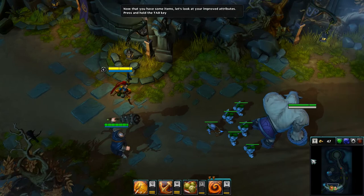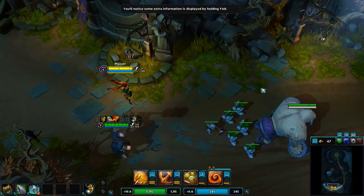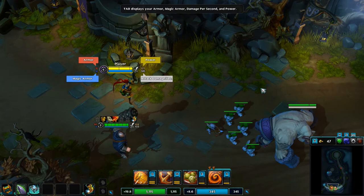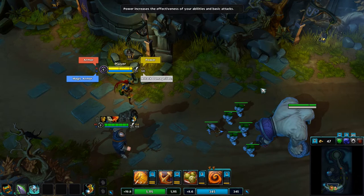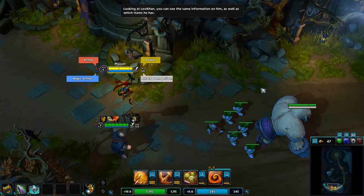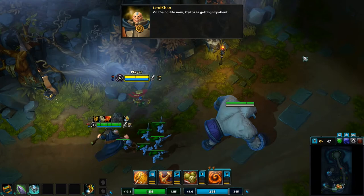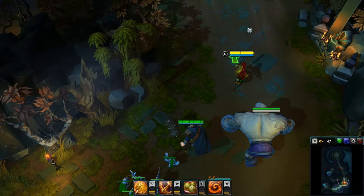Now that you have some items, let's look at your improved attributes. Press and hold Tab. You'll notice some extra information is displayed by holding Tab. Tab displays your armor, magic armor, damage per second, and power. Power increases the effectiveness of your abilities. I don't know why you wouldn't want that on all the time — doesn't make any sense to me.